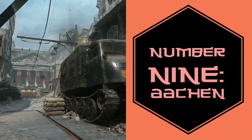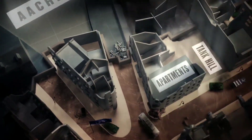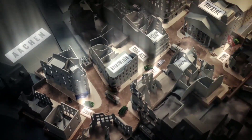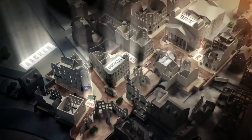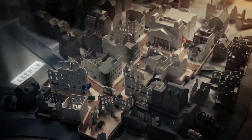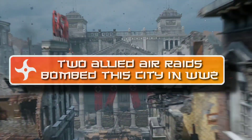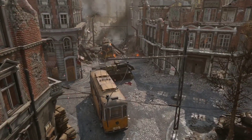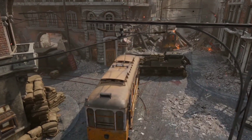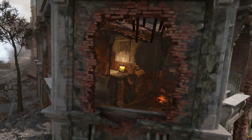At number 9 we have Aachen — it's spelled with two A's and C-H-E-N — from Call of Duty WWII. For any World War II fanatics, feel free to tell me how to pronounce it. Basically it's this apocalyptic scene where the city has been bombed, a destroyed World War II city. It's just a cool looking map — I like these city-style maps.